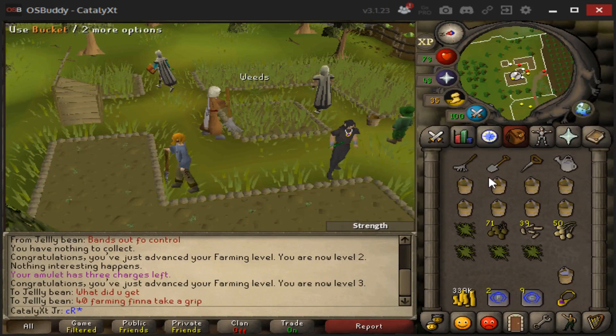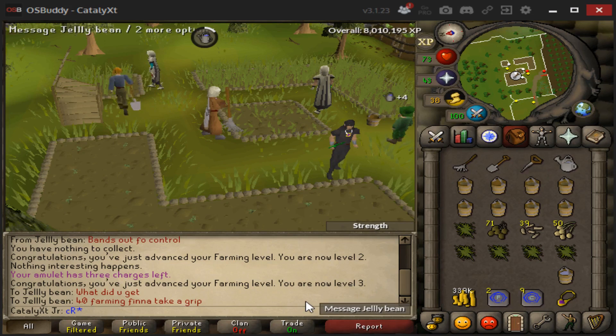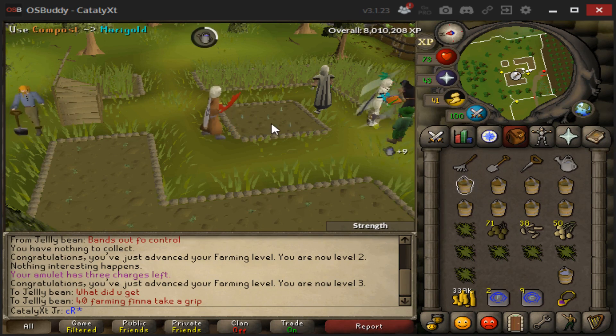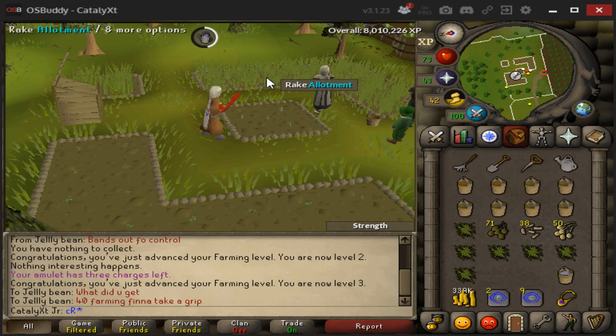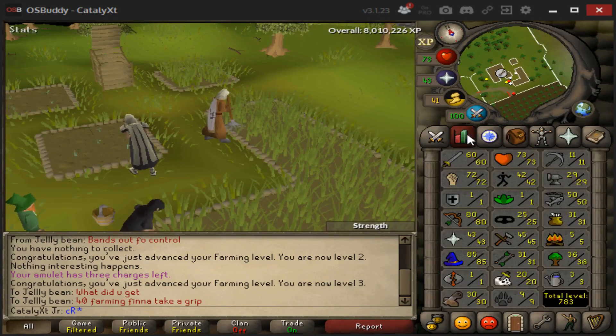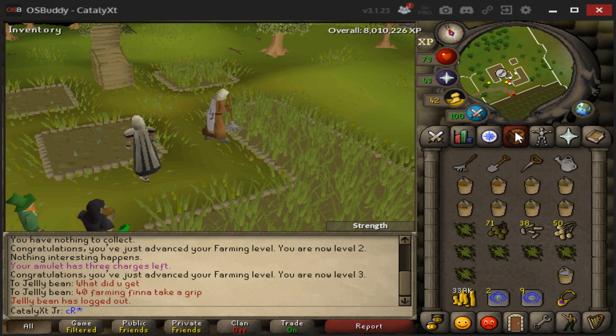As y'all may know, another requirement of Rum Deal is 40 Farming. What I hate is the fact that all the skills for these quests are just slow as hell — Slayer, agility, farming, smithing, the slowest skills possible. I'm trying to power level these, probably gonna plant a bunch of stuff before I go to sleep because honestly that's the best way to do it.